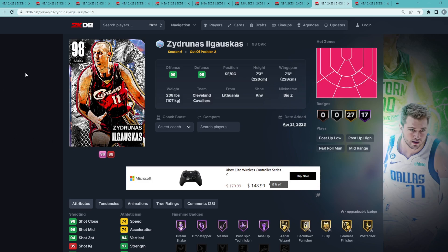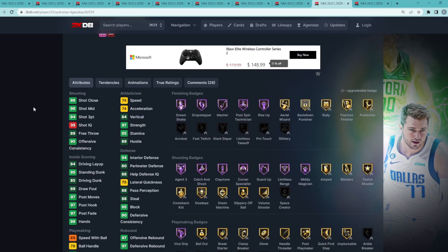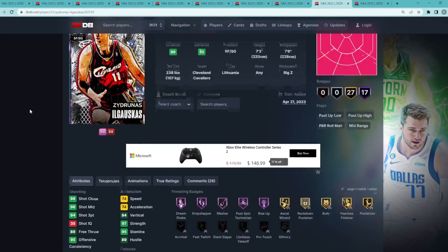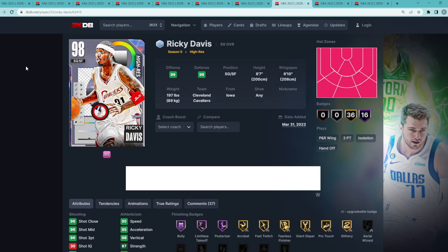At number nine, I think you've got to put Galaxyable Big Z somewhere in the top 10 just because of his size at the shooting guard position. He's probably a little bit better at small forward because he's seven foot three with a seven foot six wingspan — that's likely his primary position. But at shooting guard, he's still a top 10 card at that specific position because of that size alone.